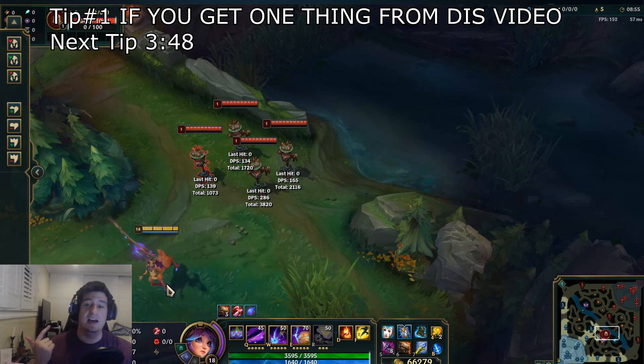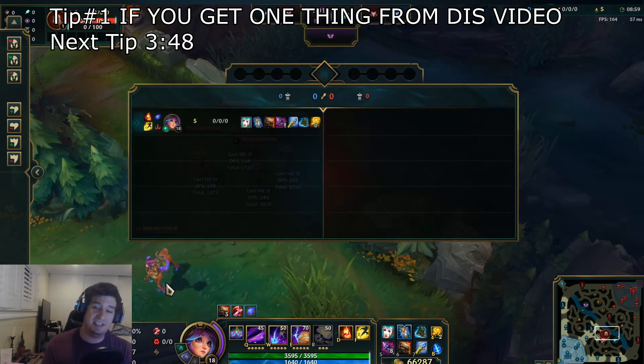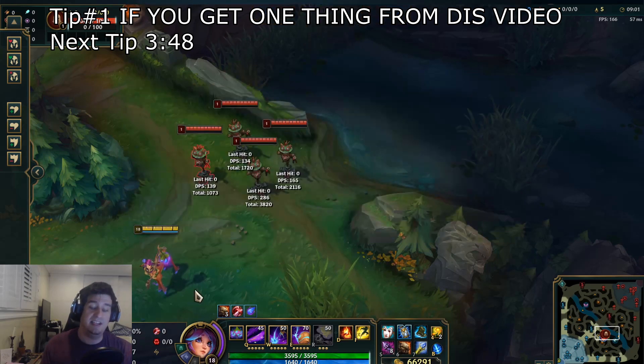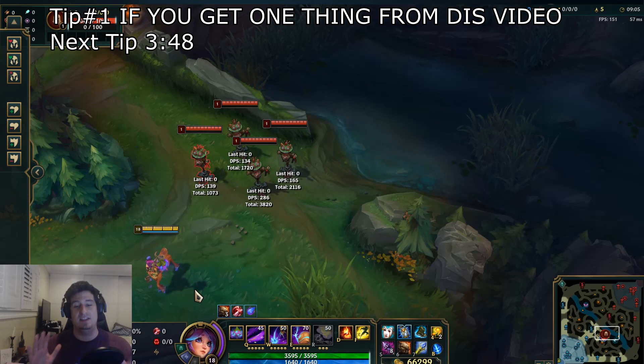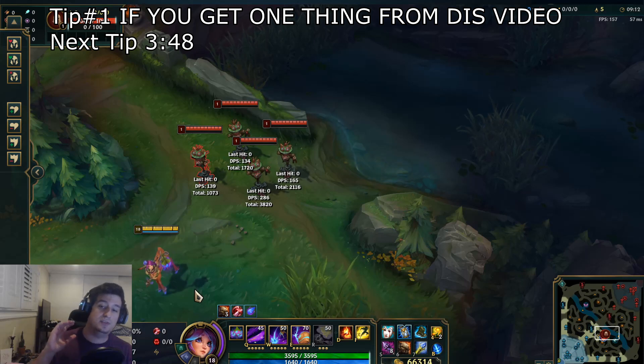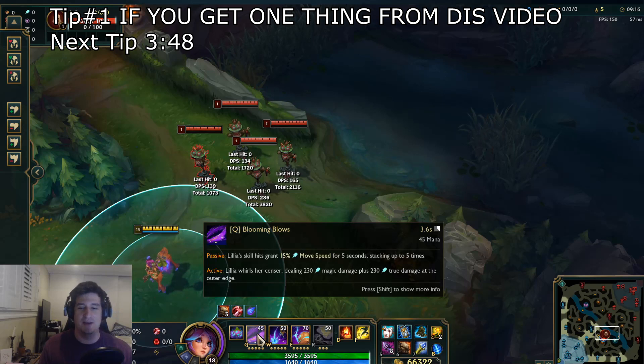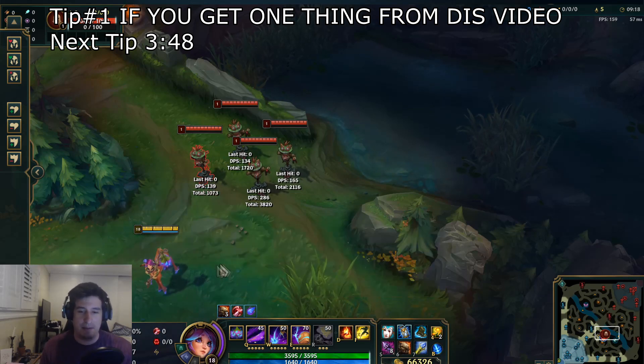If you only get one thing out of this tip, just get really good at understanding positioning, enemy dashes, their ability to get out, and your overall ability to take out a champion and then prance away with your Q passive movement speed. That will wrap up tip number one.